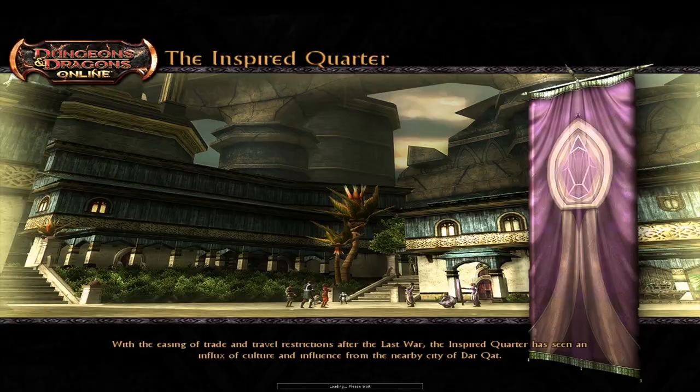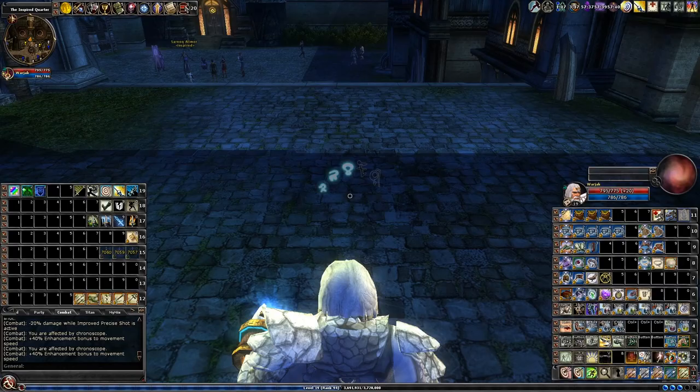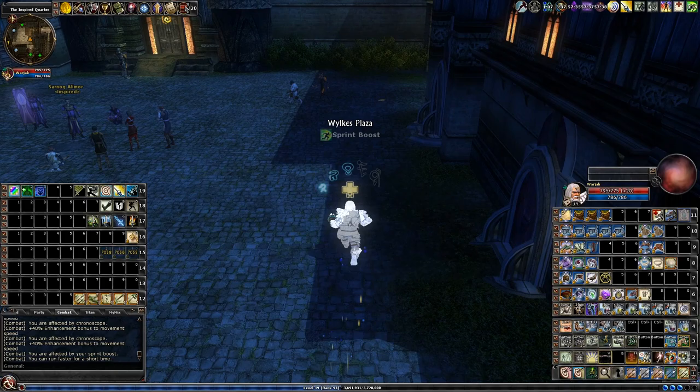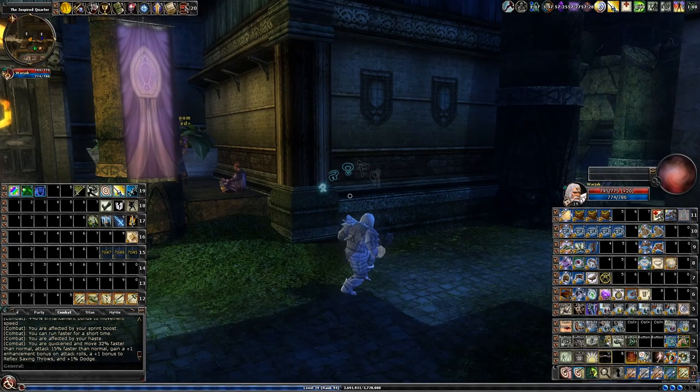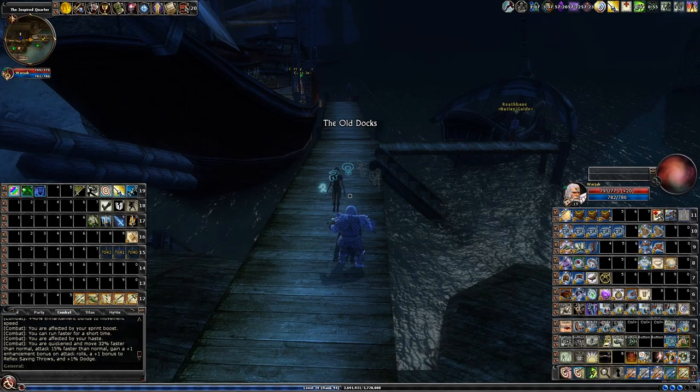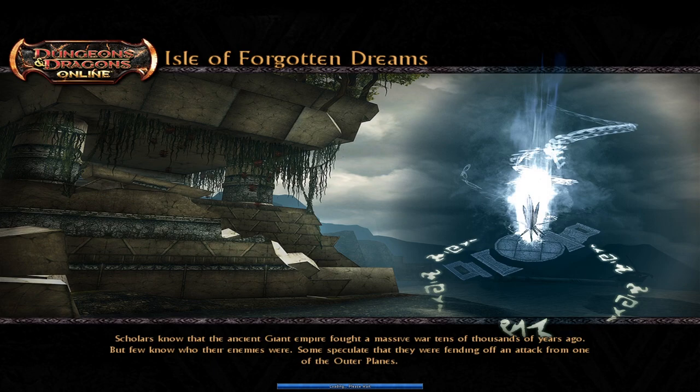Hi everyone, Wojak here. To get to this quest you must go through the Inspired Quarter — this is right off the harbor. This quest is the third in its chain and flagging is required. First you must do the Eye of the Titan, and then you'll be able to access the island.